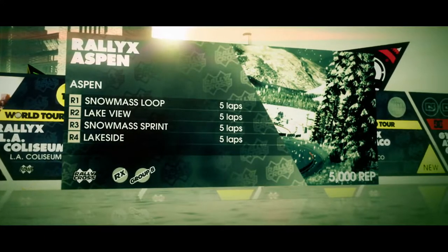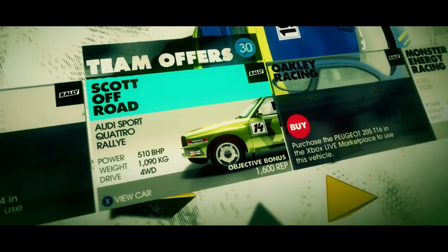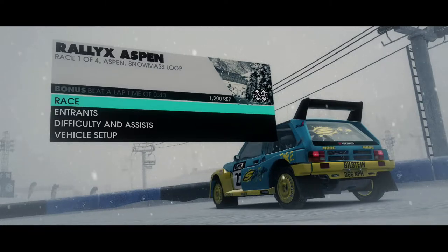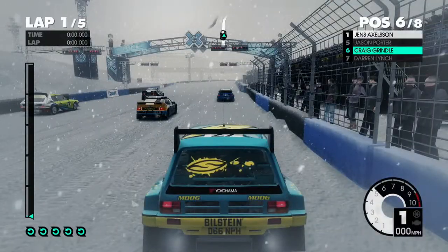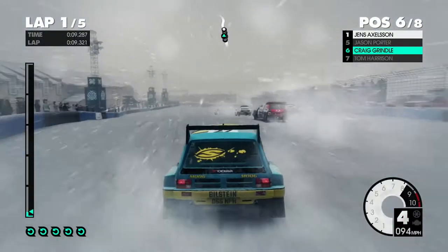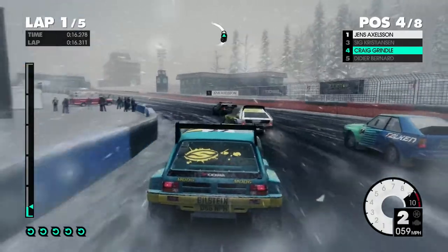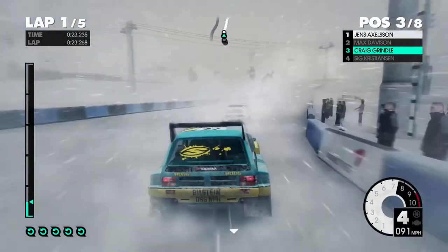We are now moving on to Aspen. We have pretty much 20 laps to do in total. We're going to be starting out with Group B, and let's go with the MG Metro - we haven't given that a drive in a long while now. So we are on race 1 of 4. We have to beat a lap time of 40 seconds for this. 40 seconds is very quick. Let's go.